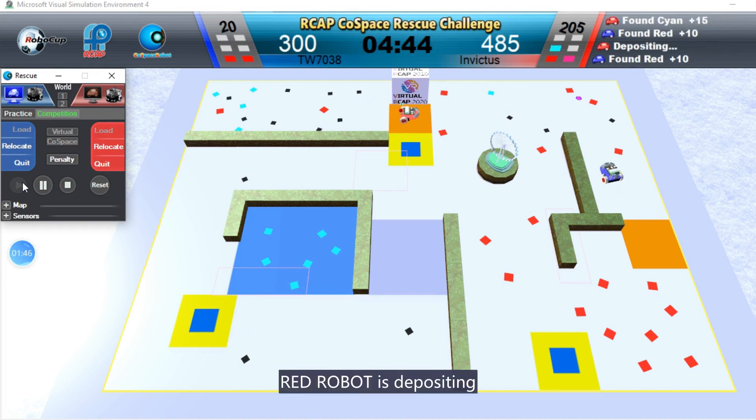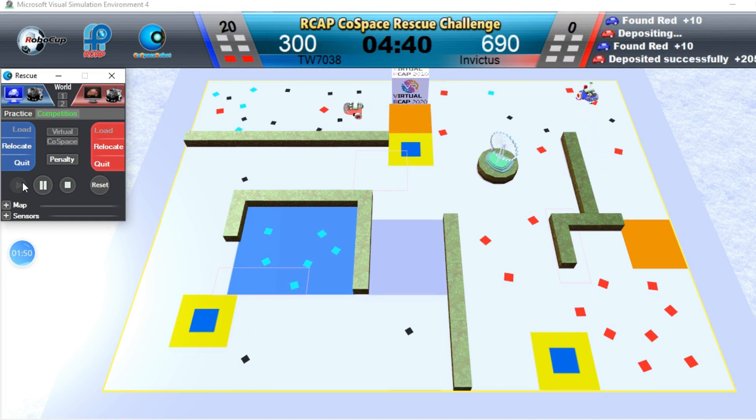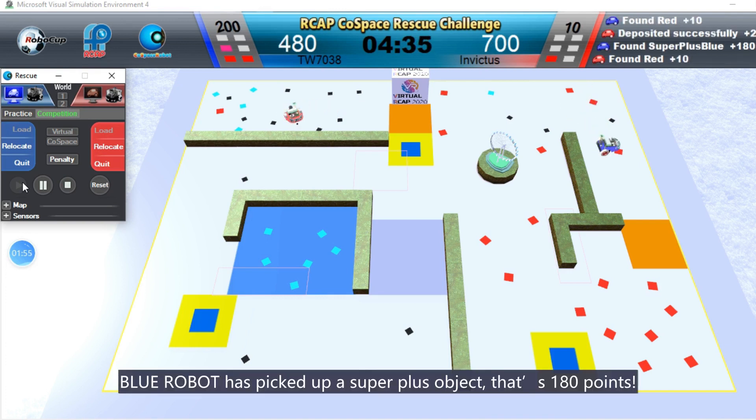Red Robot is depositing. Blue Robot has picked up a super plus object. That is 180 points.